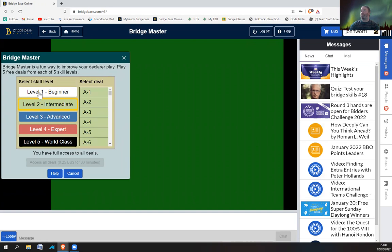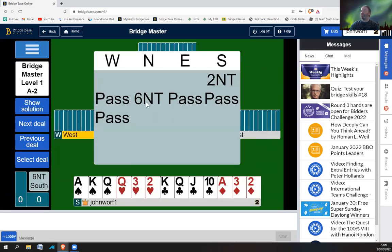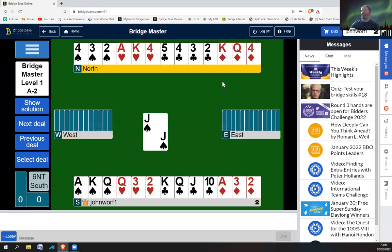Let's start on Beginner. You click on the first one, and as you do them you'll get a little gold star against your name. Let's go for A2. You've got the bidding here. They use American bidding, so don't worry too much about that. They do explain the bidding, and it will show up for a while and then disappear.